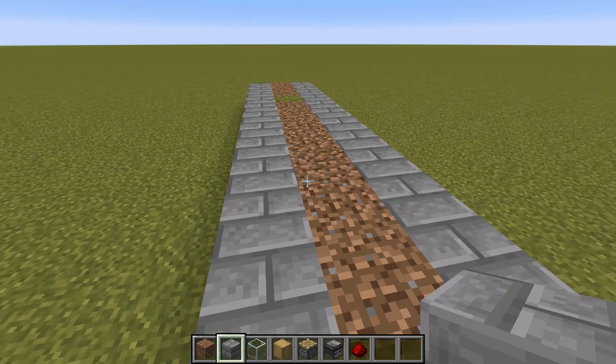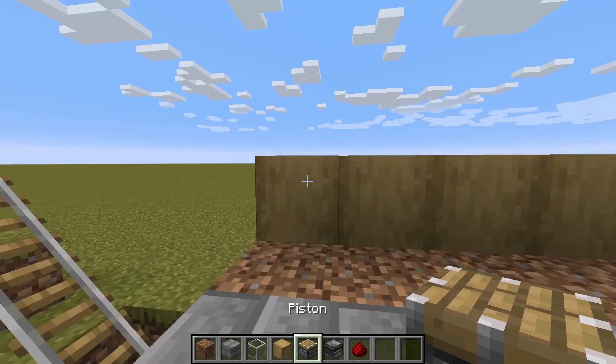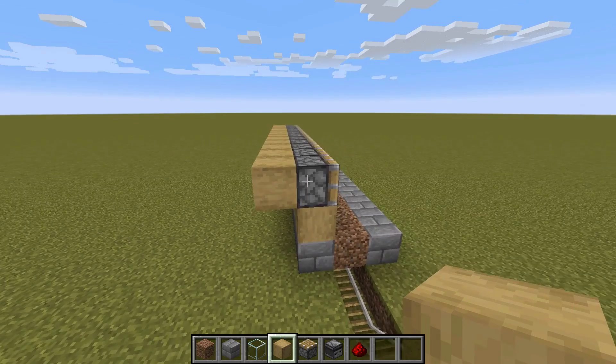Then grab yourself some stripped oak wood — it doesn't have to be stripped oak but I just like the look of it. Pop it along the back of the 12 there. Then get some pistons and, facing you, place a piston on each and every one of those stripped logs. Then come around the back and into the back of the pistons — you could use stripped logs again, or dirt or anything else cheap like cobble. It works absolutely fine.